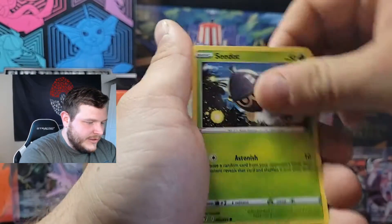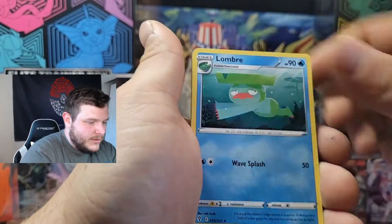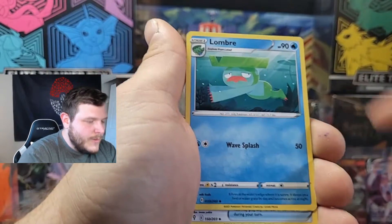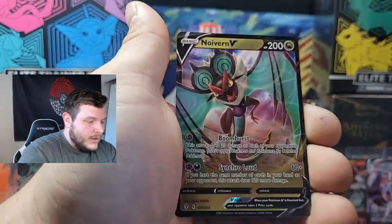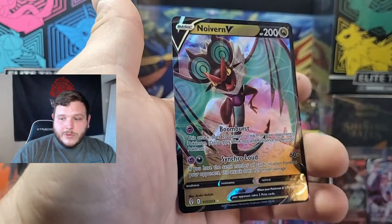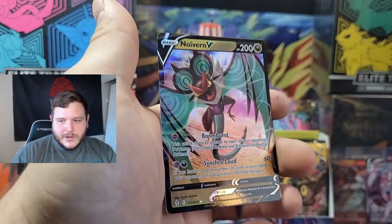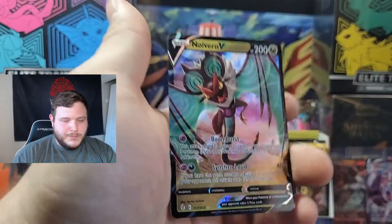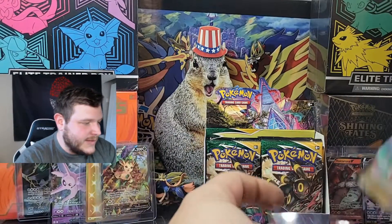Next left-side pack: Swablu, Woobat, Swablu, Edie, Tympole, Swablu, Lombre, Lucky Ice Pop, Shogun is your reverse — and there's another hit! It's a Noivern V ultra rare. I think they did a good job with that card. Another hit for the left-hand side — that's number four.